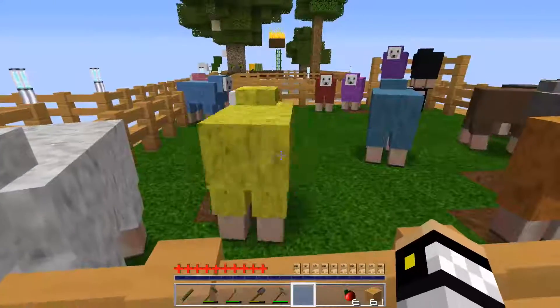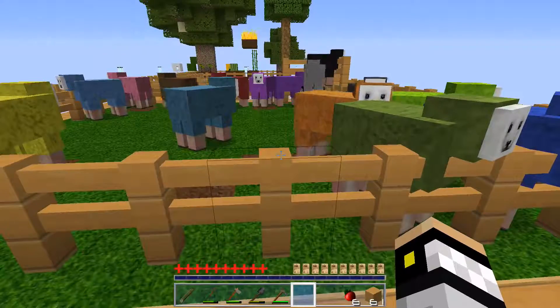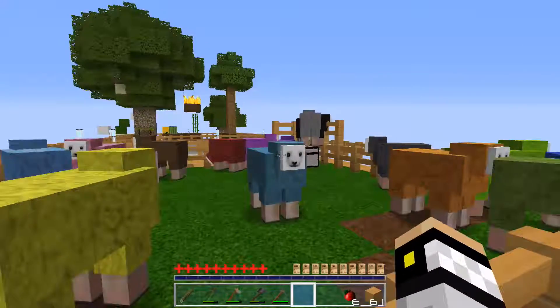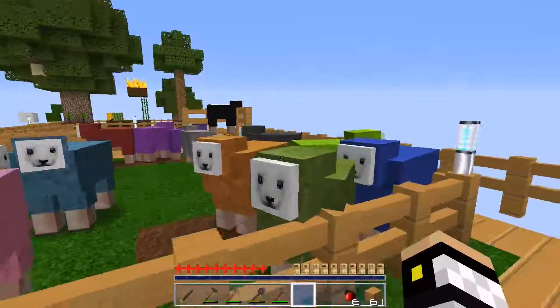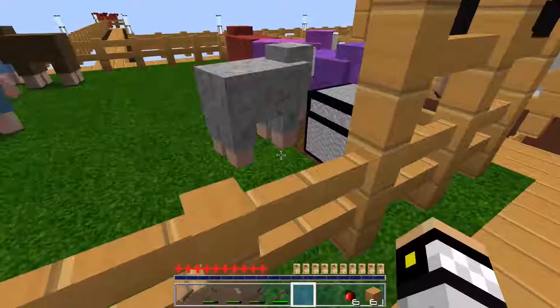I have been looking over the sheep and basically I think I have one of every color. There's white, pink, red, orange, yellow, light green, green — well, you get the idea. I'm not going to go through a list of all 16 colors.